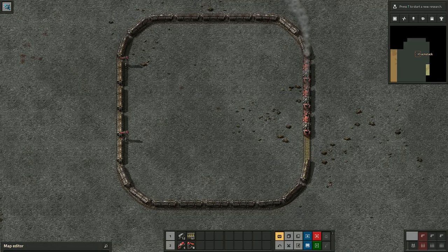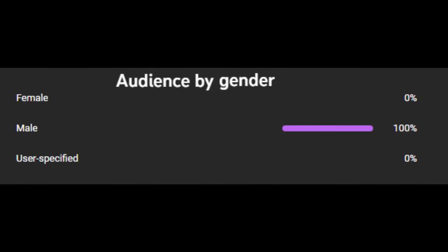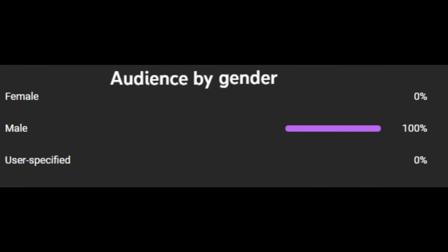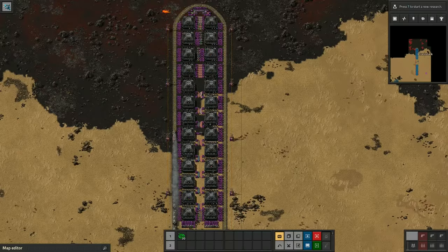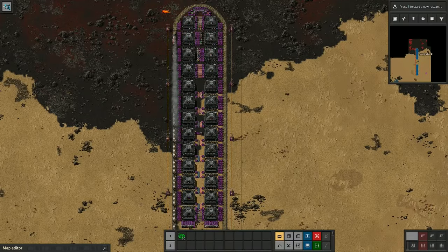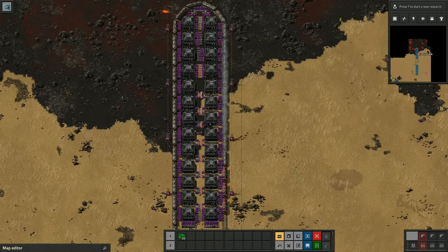You like trains, don't you? How do I know this? Let's call it an educated guess, but I'm on your side here. How could you not like trains? They carry the resource, they go where you tell them, and they click clack.